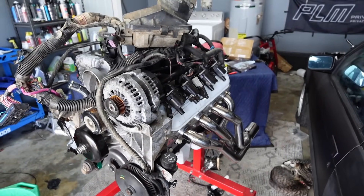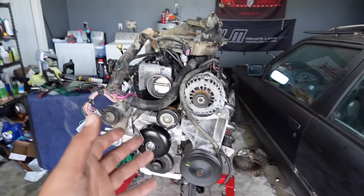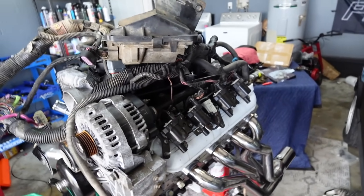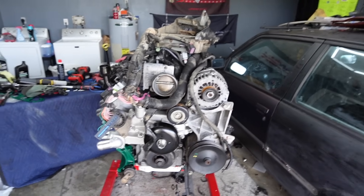Just like that, boys and girls, the Temu engine is now together. Is it gonna blow up? Maybe. Is it gonna run awesome? Maybe. I've never seen anyone put an engine together with nothing but Temu parts. Right now, this engine is finally put together and ready to go — either on a dyno or into a car. For the total cost: if you buy a block like I did for $500, it comes out to $1,355. If you already have an engine lying around, it'll be around $755 to $855 depending how far you go.